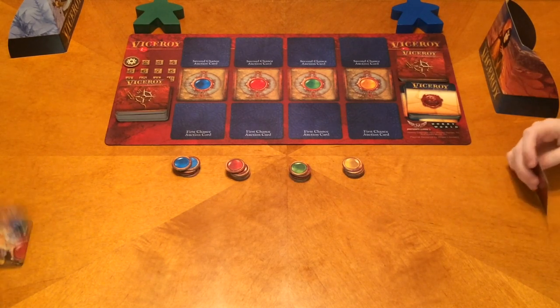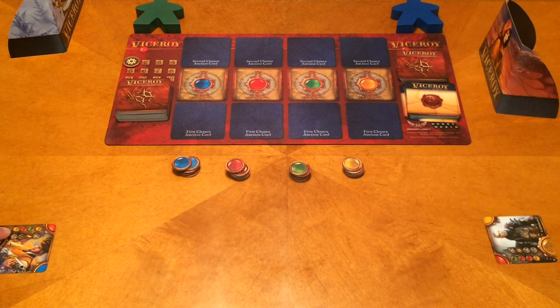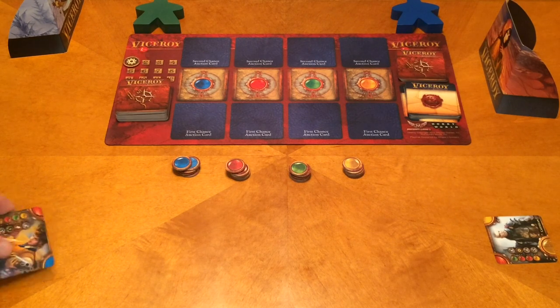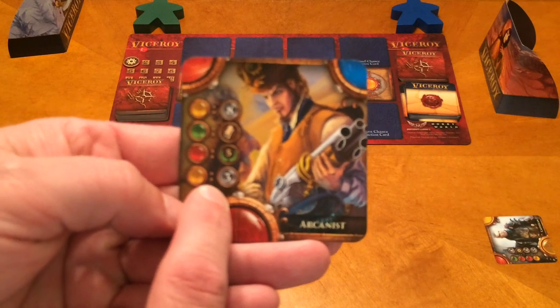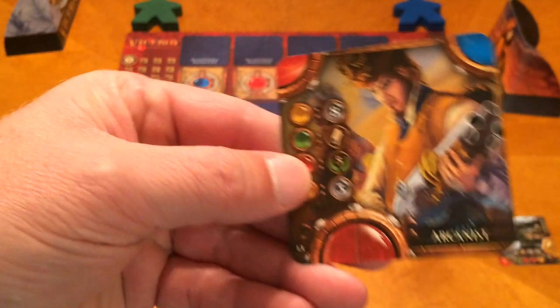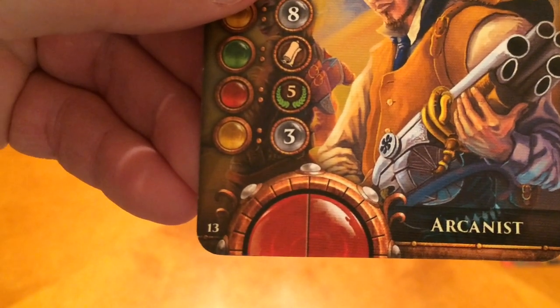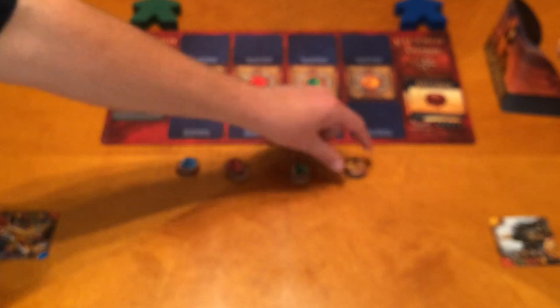Once we have our starting hand, we flip over our starting card and look at the benefit. In my case, since it's on the first level, I get three gems of my choice — Megan does as well. Then you look at the number on the bottom; the lowest number gets to go first. Megan's number is 13 and mine is 23, so Megan goes first. I'll take a blue, a green, and a yellow. Megan takes a yellow, a red, and a blue.